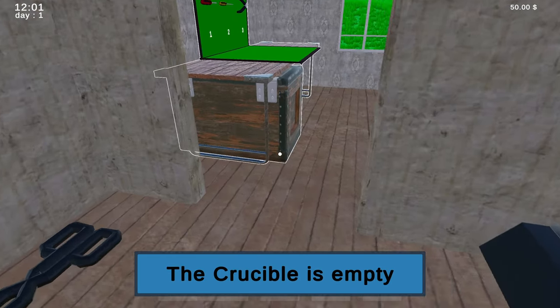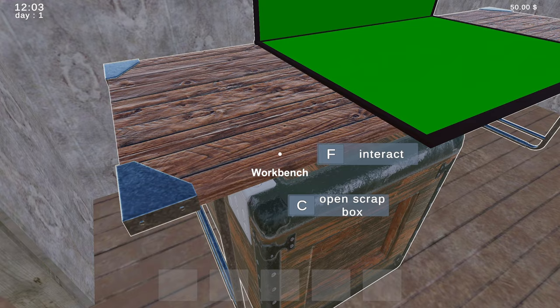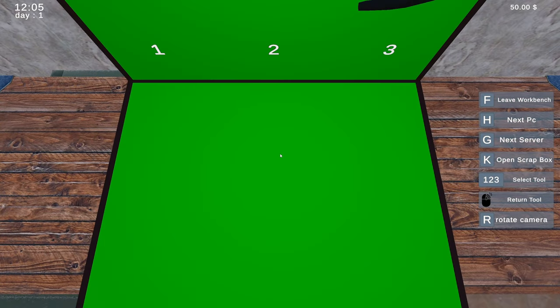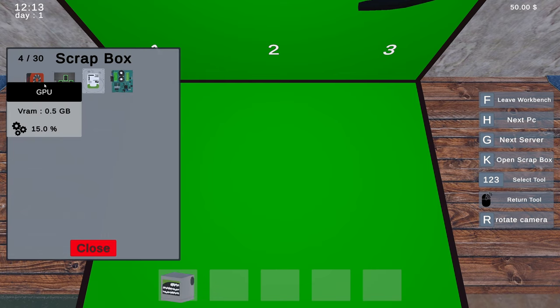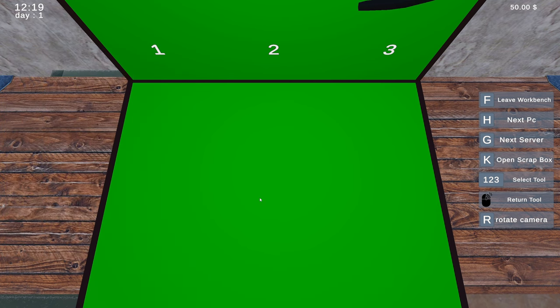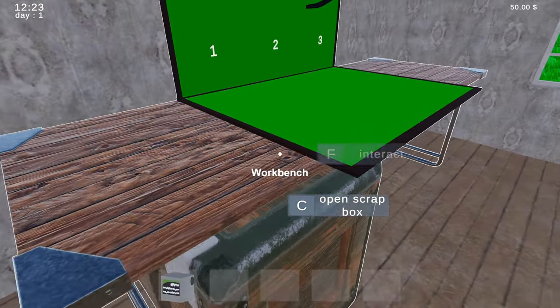The crucible is empty — well yeah, of course it is, we have to scrap out. Open scrap box, there we go. So how do we... okay, what do we do with this though? This is getting really confusing.